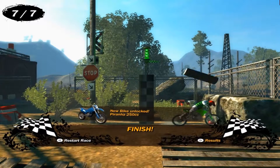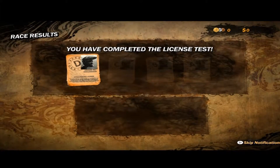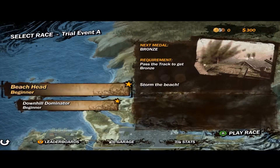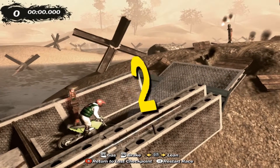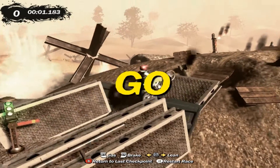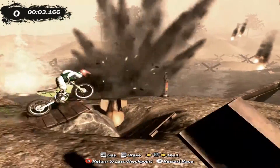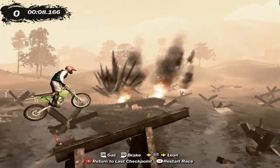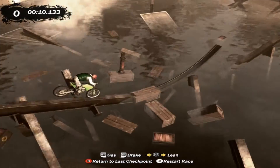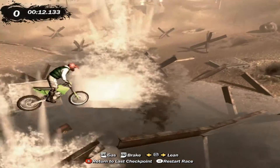You can sort of see a difference in terms of bike feel when you're playing the HD tracks versus the Evolution tracks, because they're essentially two different game engines. For example, the Phoenix bike — you will notice that it is slightly floatier in Trials HD maps than it is in Trials Evolution, and that's because of the game engines.